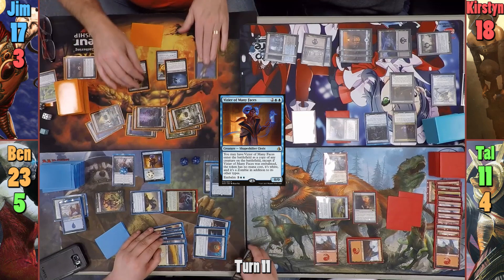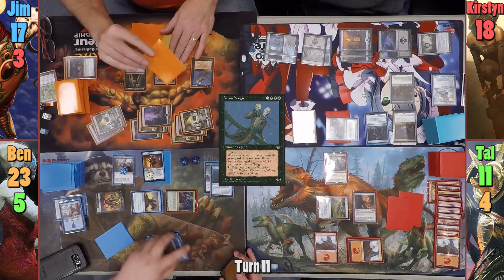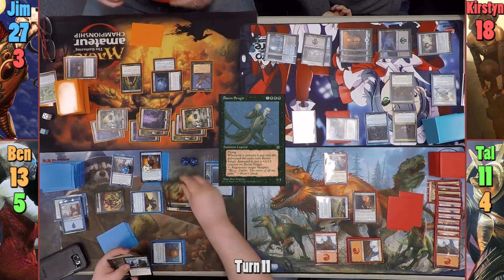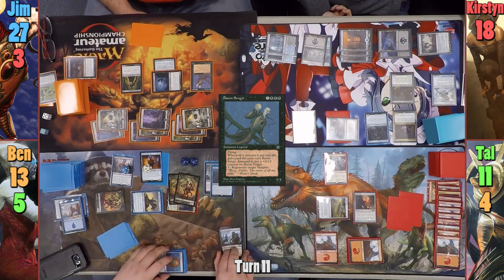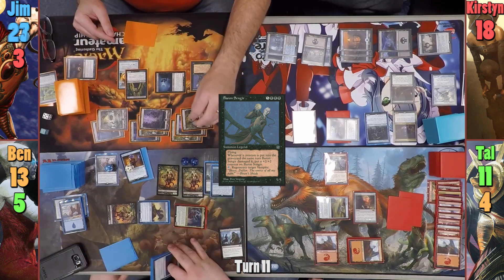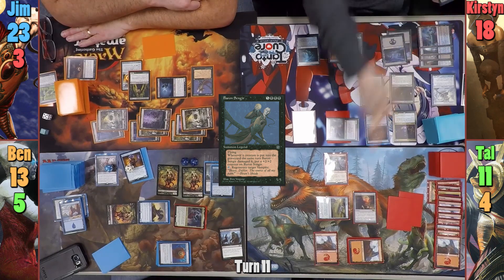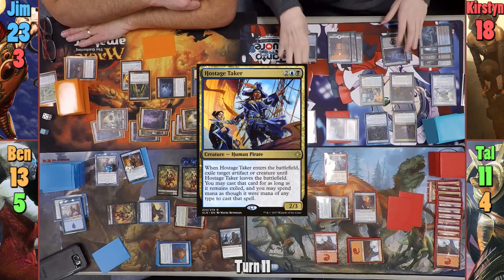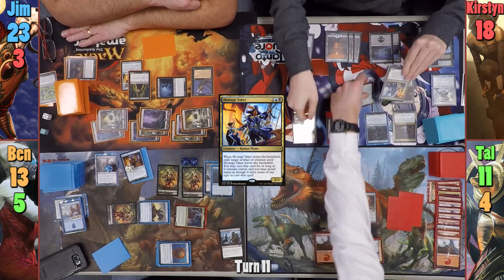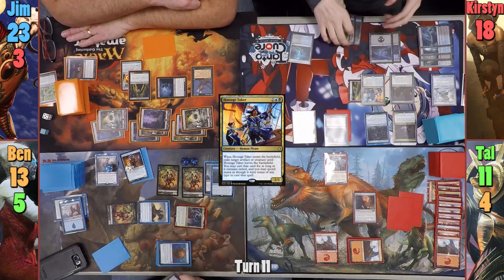Jim plays a Swamp and brings out his commander, Baron Sengir, in his main phase. Moving to combat, he swings the Nighthawk at Ben for ten damage, gaining ten life as well. Ben realizes after combat he should have two Zombies from the new Scraft triggers. In Jim's second main phase, he pays four life to move the Lash Wraith onto the Gatekeeper and passes. Kirsten pays four in her main phase to cast a Hostage Taker. She has it exile Tal's Endless Atlas as it comes in. Ben gains two more Zombies from the new Scraft triggers.